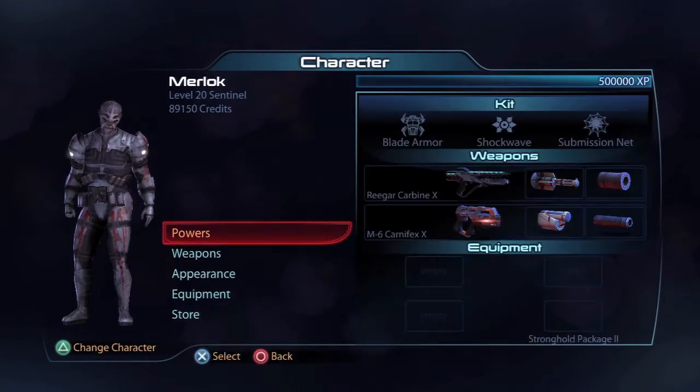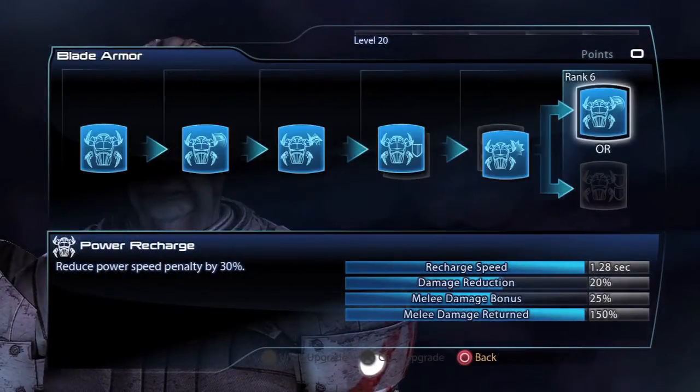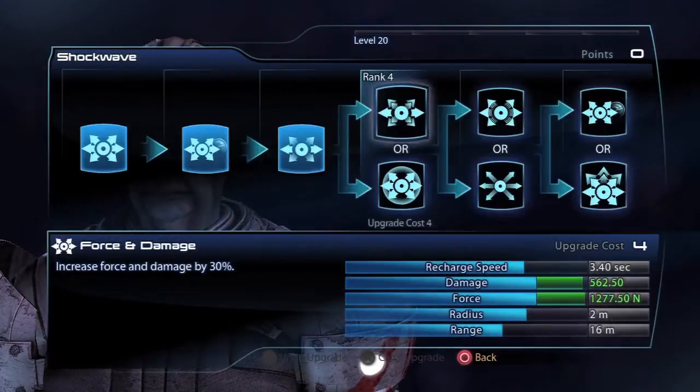As always I spec my classes for the harder difficulties in the game. For the Batarian Sentinel I max out Blade Armor, putting points into Power Recharge, Damage Returned, and Durability. I like to use this build so it doesn't damage my Power Recharge timer too badly.